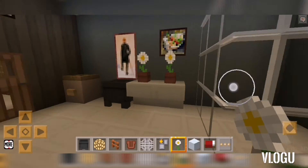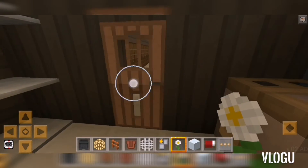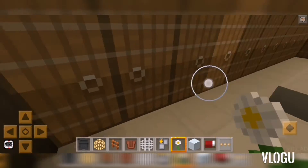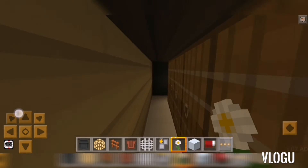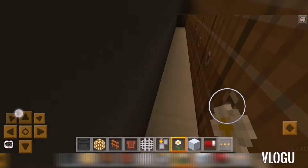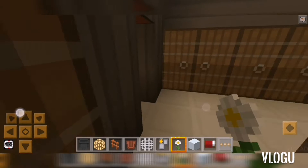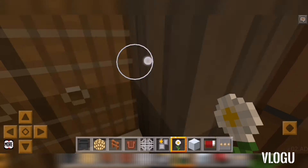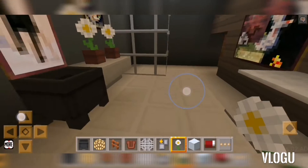Bathroom ng master bedroom, and ito yung walk-in closet ng master bedroom. Wala siyang kasyang gamit kasi mahirap gumawa ng gamit.